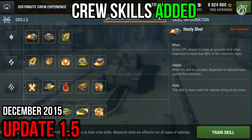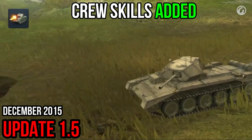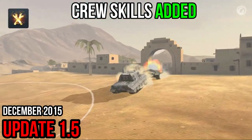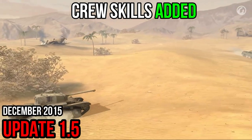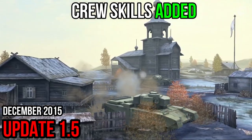Crew skills are divided into four groups. These groups represent types of vehicles that should be driven to take advantage of those skills. Do you want the Hasty Shot or Soft Recoil skills? Then take your light tanks into battle. If you want Robustness, drive heavy tanks. To train Camouflage, roll out in a tank destroyer. The skills you have already mastered will work regardless of what type of vehicle you use on the battlefield.